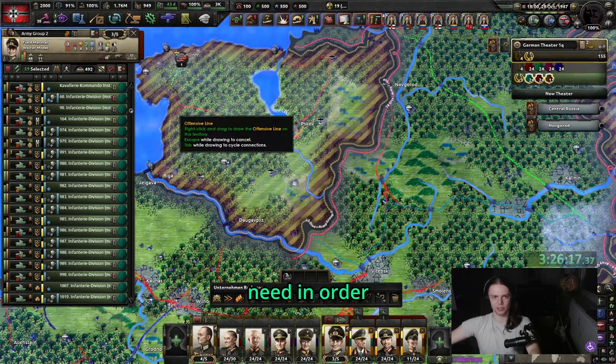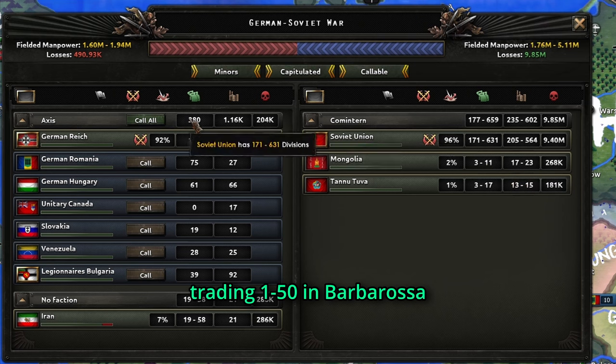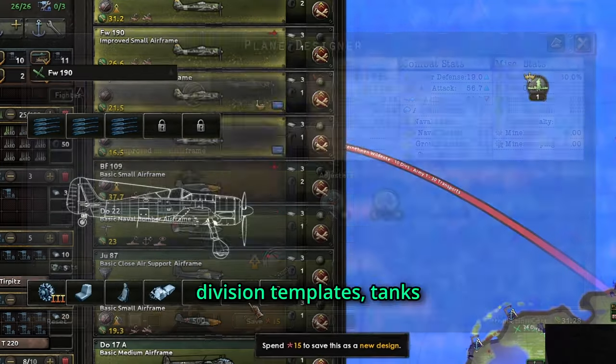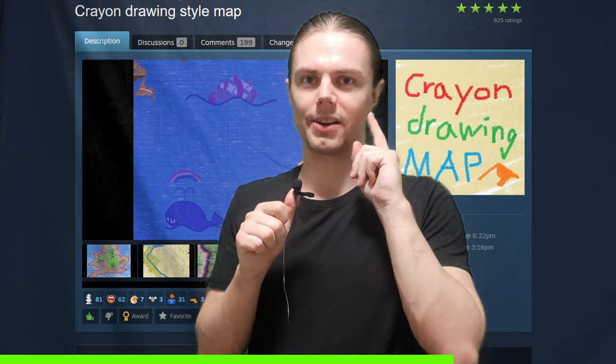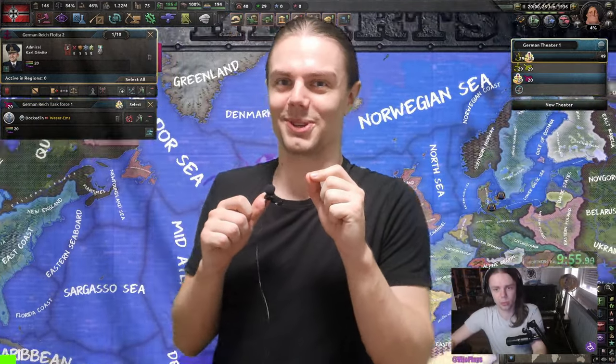In this guide, I will tell you everything you need in order to win World War II as Germany with ease. Be it defeating the Allies or trading 1 to 50 in Barbarossa, this guide has everything from division templates, tanks and plane designs as well as Navy. I also used the crayon map mod, which I thought would be funny, but it was just painful to edit, so I'm not gonna use it in the future.